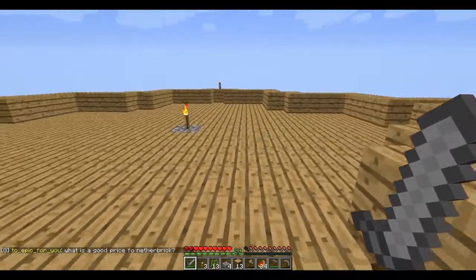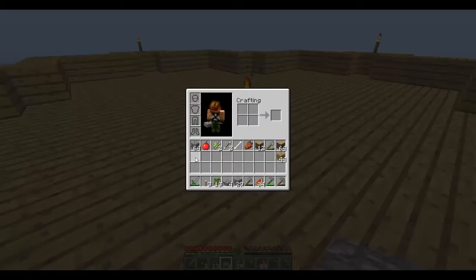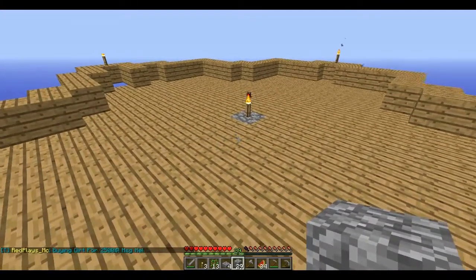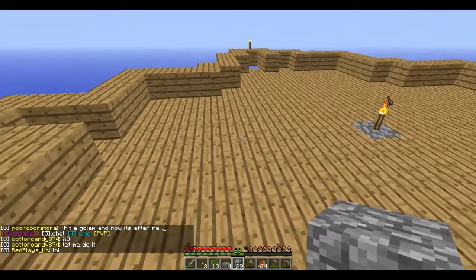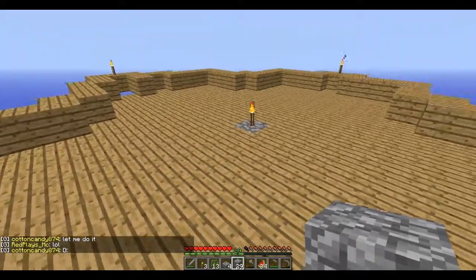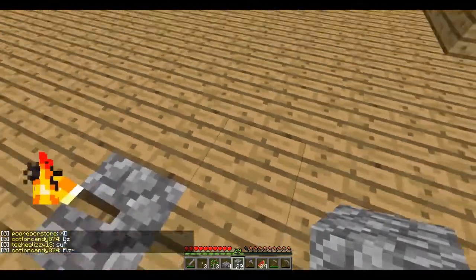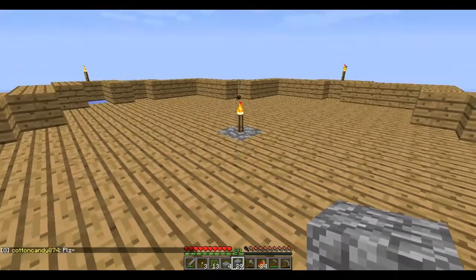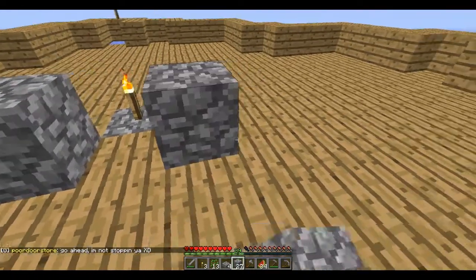This is my basic shape for my mob trap. It consists of pads for monsters to spawn on, and then they fall off the edges because they tend to walk into water flows that bring them to the center location, and from there they fall all the way down to their death. Right now it's an XP farm because I placed it lower than the death threshold - I think I may have been three spaces too low.